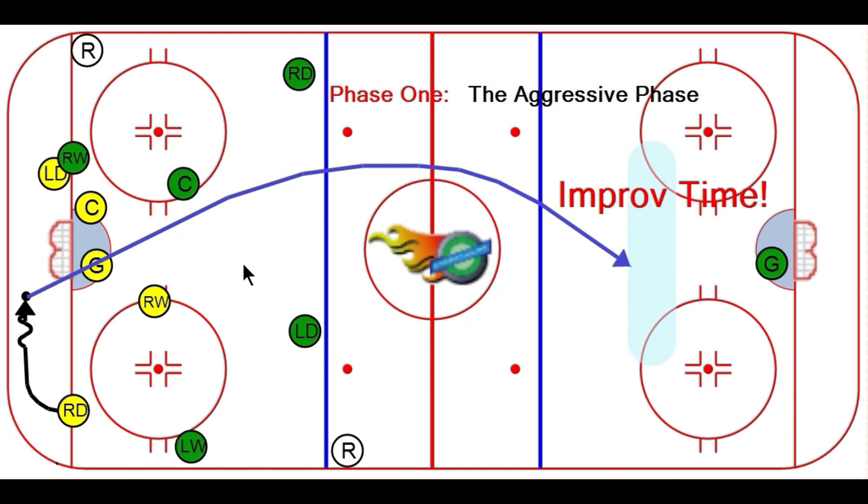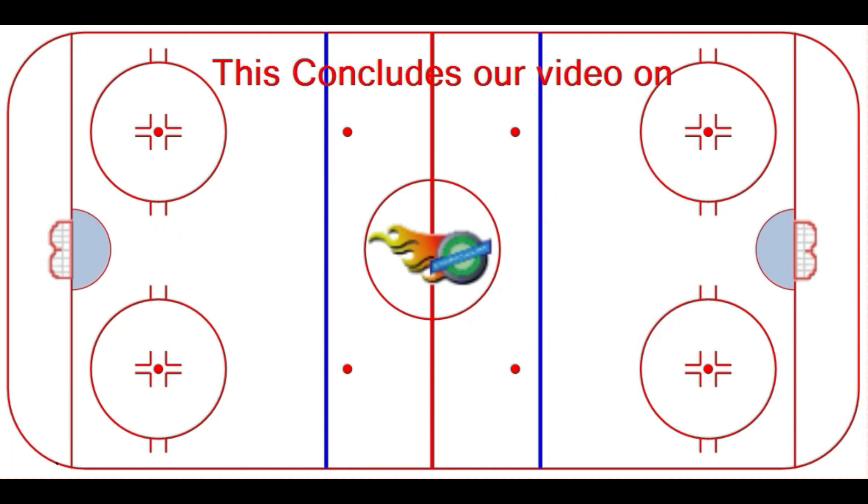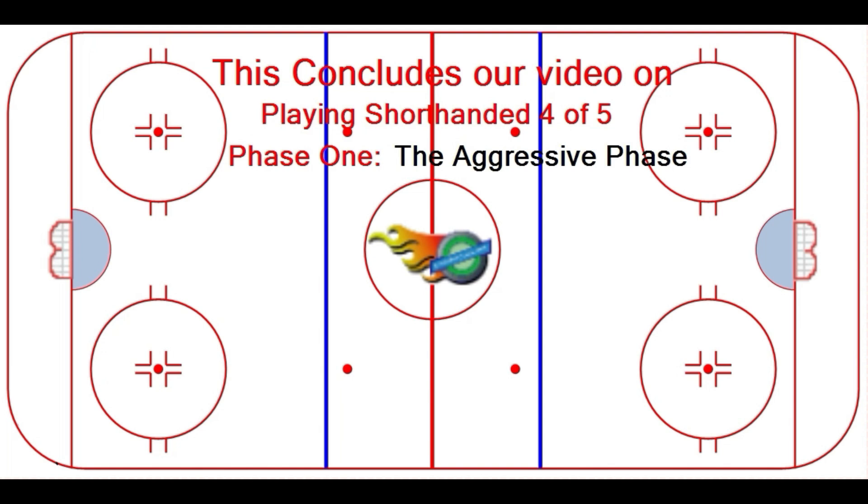At the end of this video, down here in the comment section, I'm going to place a video of what happens when the puck bounces down the ice. And while you're there, leave a comment. This concludes our video on playing shorthanded four on five, phase one, the aggressive phase.